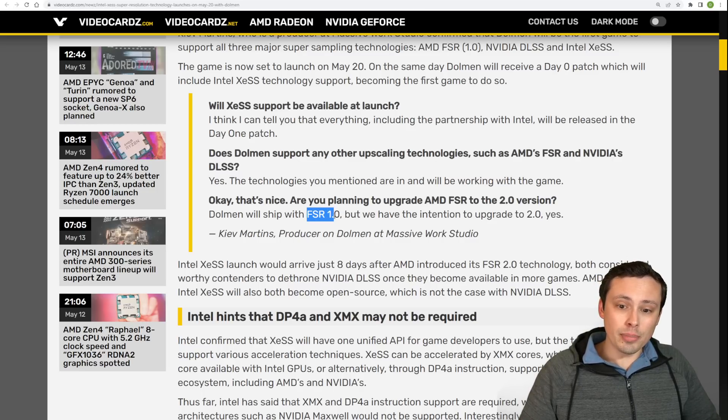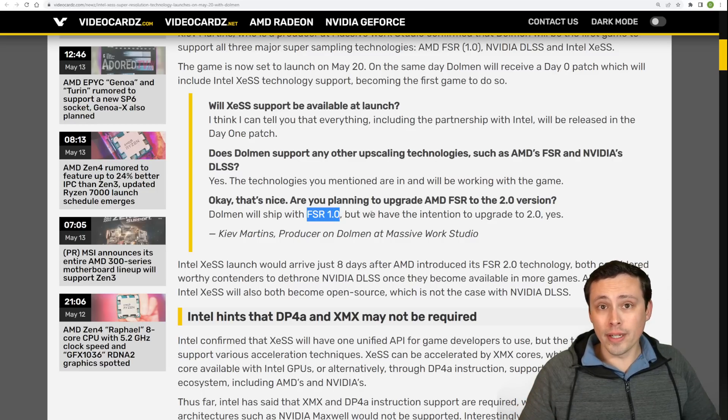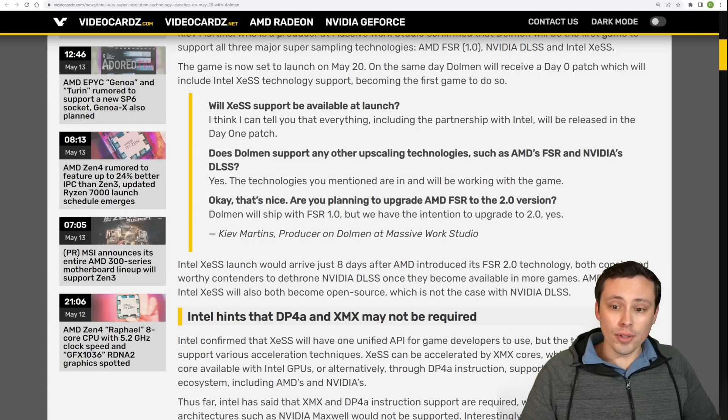However, the FSR implementation in the game is currently 1.0, not 2.0, although they do have the intention to upgrade to 2.0. We don't have a timeline for that. AMD claims it only takes three days if you're already supporting DLSS, but whether they want to devote that time is unclear. Eventually this could be maybe the first game where we actually see all three technologies tested out in the same game, which is really exciting.